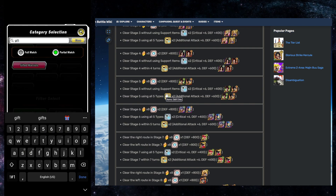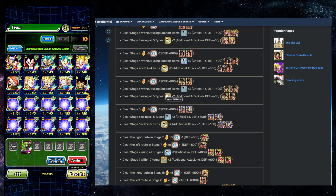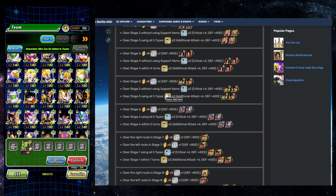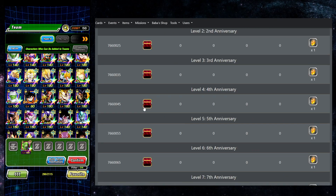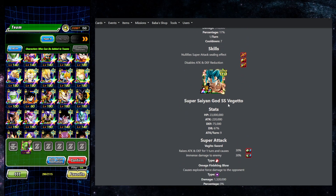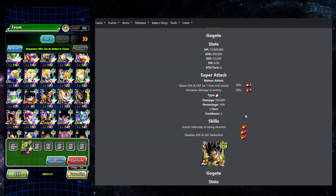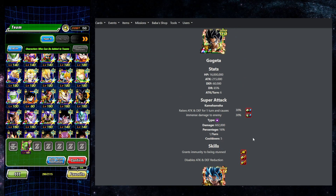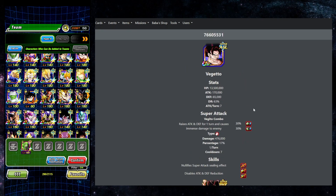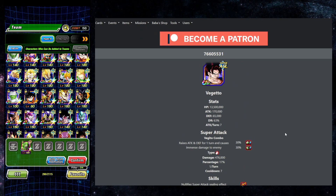We'll grab the Gifted Warriors category as well. I'm trying to use a bunch of different teams in this event that maybe I haven't used in a while. Let me take a sneak peek at the typings. Vegito is AGL, Physical, and Tech. I assume this is two different stages — we'll probably do the Vegito fight since they said Vegito can be stunned. So AGL, Physical, and Tech — yeah, this is a good one for this team.